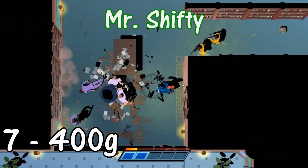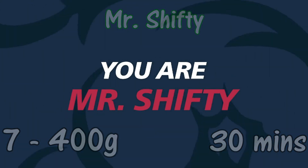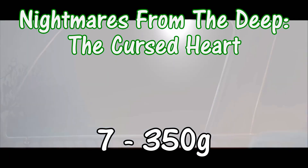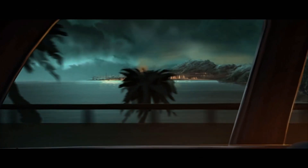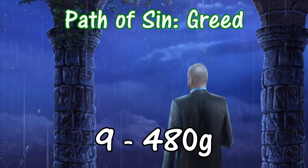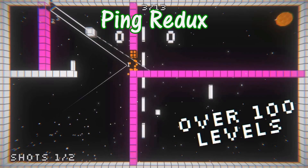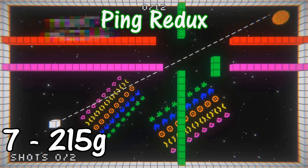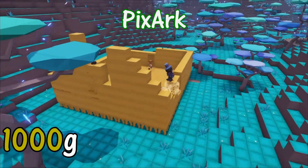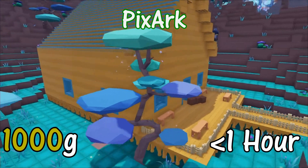Mr. Shifty: 7 achievements for 400 gamerscore, 30-minute trial. Nightmares from the Deep: The Cursed Heart: 7 achievements for 350 gamerscore. Path of Sin Greed: 9 achievements for 480 gamerscore. To Life. Ping Redux: 7 achievements for 215 gamerscore in 20 minutes. Pixarch: 1000 gamerscore in under an hour using console commands — you can also use a secondary account for extra time.